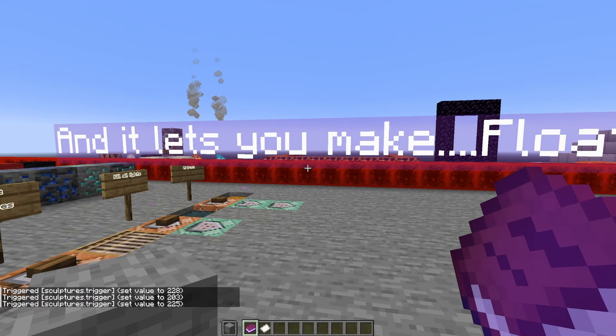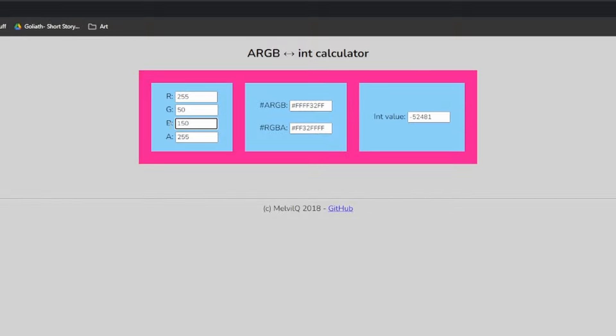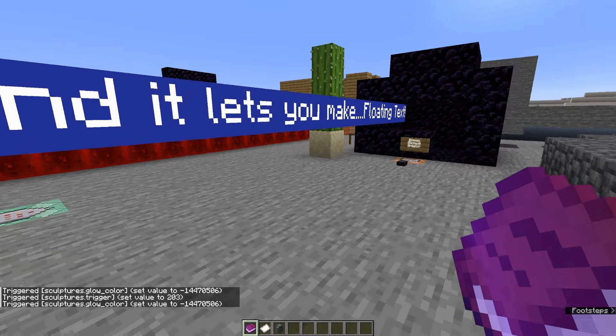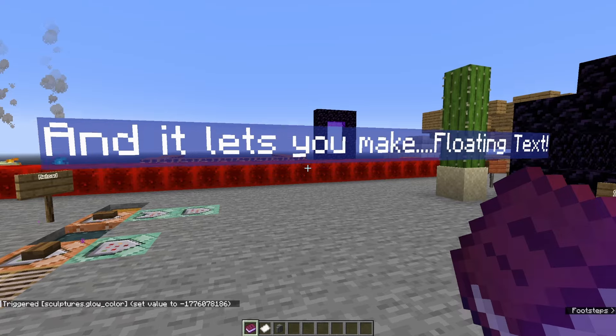So what I've done is made it so that it changes the background color instead. And if you hover over where it says glow, it says 'click here to be taken to a website to help calculate the glow value for the trigger.' So let's open that up — let's say I wanted to do a dark blue color with no alpha. I'll copy this into the value, and now if I go to 'trigger sculptures glow color set' and paste that value in — there you go. We can change the background color to be completely opaque.